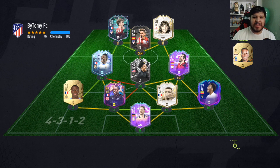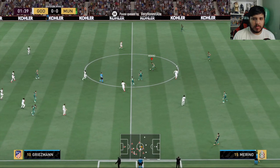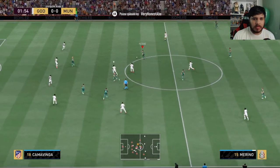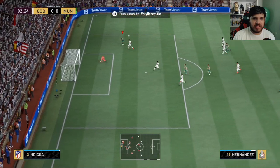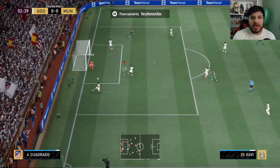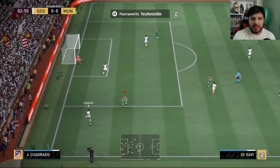Weston McKennie didn't get the upgrade because Juventus lost that game. There's McTominay — still my biggest regret not completing. Nice Merino — a beautiful through ball, exceptional through ball, gets the assist. That's a golazo, what a save! That's exactly what I'm looking for when playing with him.